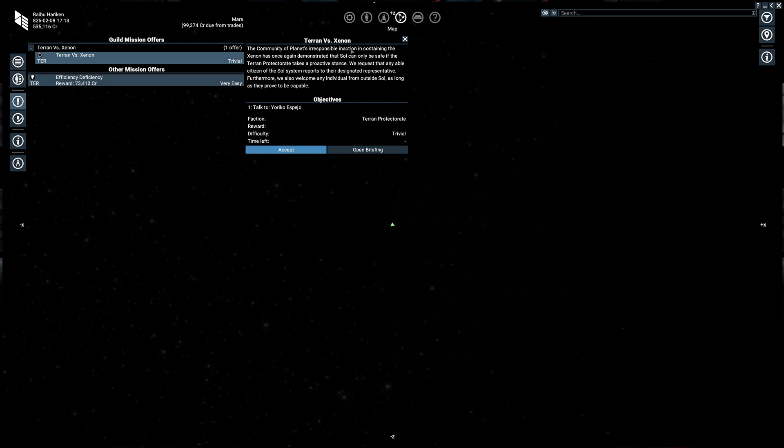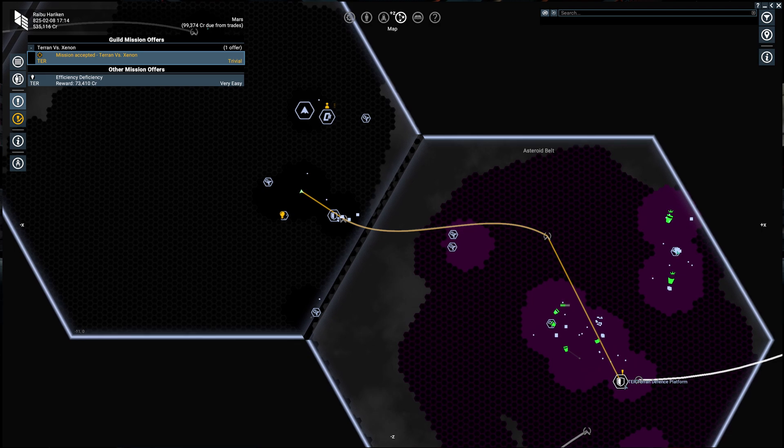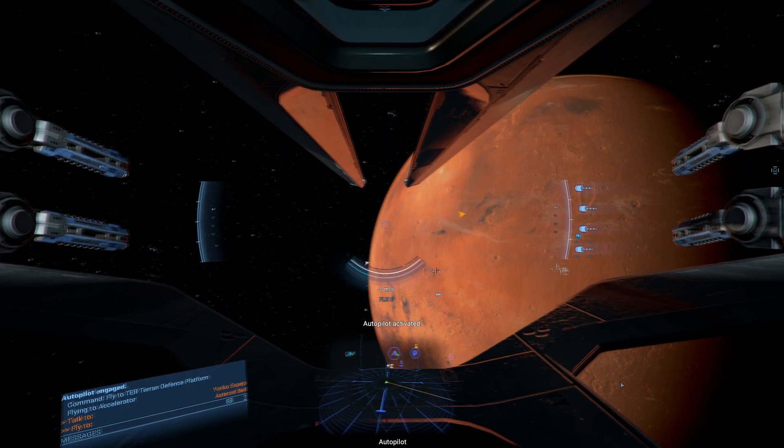Since we're playing Cradle of Humanity, let's take a look at this one. The Community of Planets — the Xenon has once again demonstrated that Sol can only be safe if the Terran Protectorate takes an active stance. So you have to go talk to your contact. It sends you to the representative of this Warfront, and they're at a defense station in the asteroid belt. We will head over there.